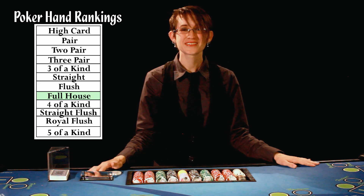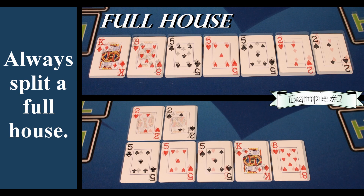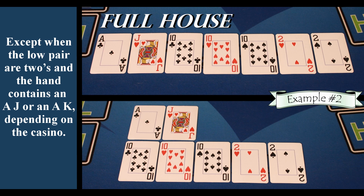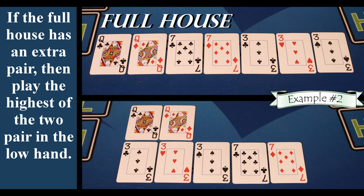Next on the list is a full house. Always split a full house. Except when the low pair are twos and the hand contains an ace-jack or an ace-king, depending on the casino. If the full house has an extra pair, then play the highest of the two pair in the low hand.